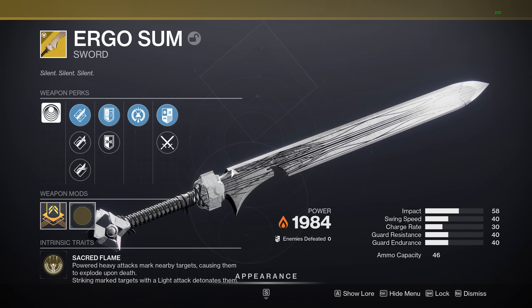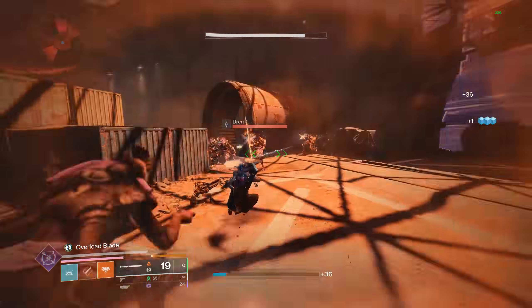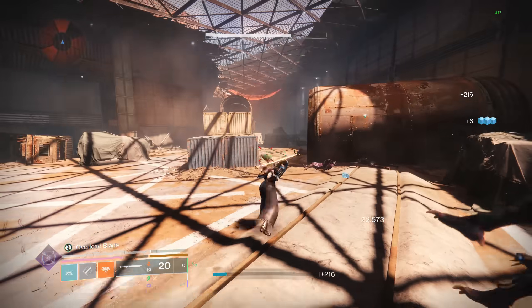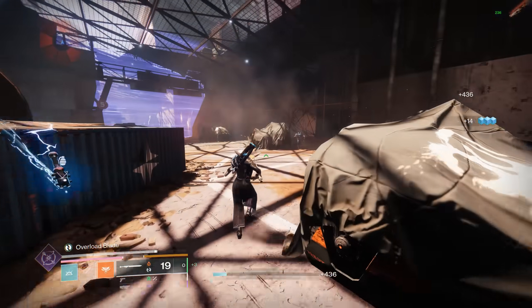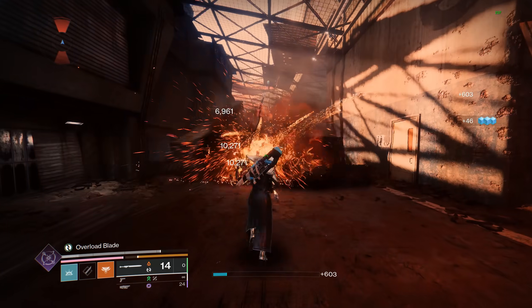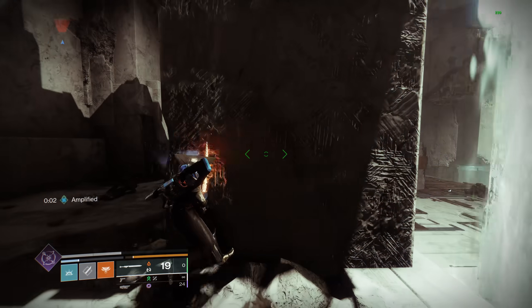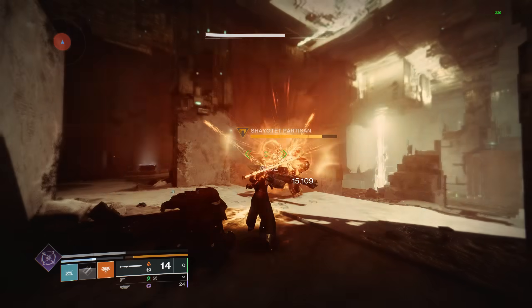Next is Sacred Flame — a cool combo with Waveframe. When you do a Heavy Attack, it procs enemies to detonate, and then when you attack them again or when they die, they will explode. With a Waveframe you can proc it on a bunch of enemies, your first light attack zooms in towards them, and they all explode. However, it's probably not the best add clear perk on this sword, and for a boss fight it only adds about 6,000 damage after every Heavy Attack — not much at all.